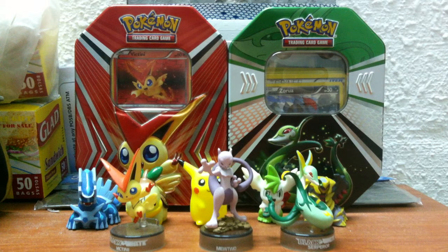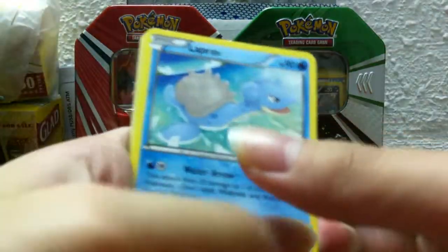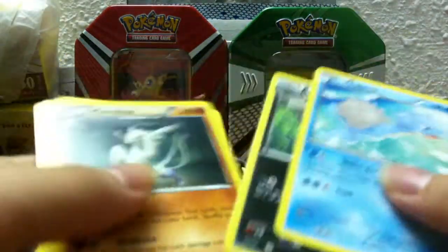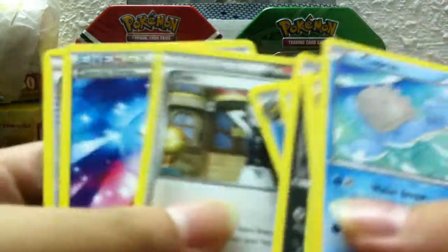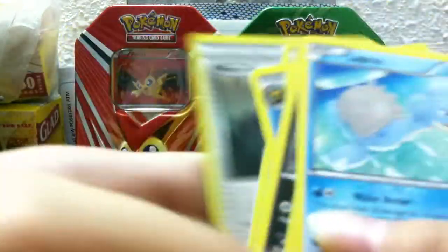Aside from the commons, which I will not be showing you, and of course the code cards. These are the uncommons that I got — just going through quickly. The trainers are a Skyarrow Bridge, a Prism Energy, and a Heavy Ball.